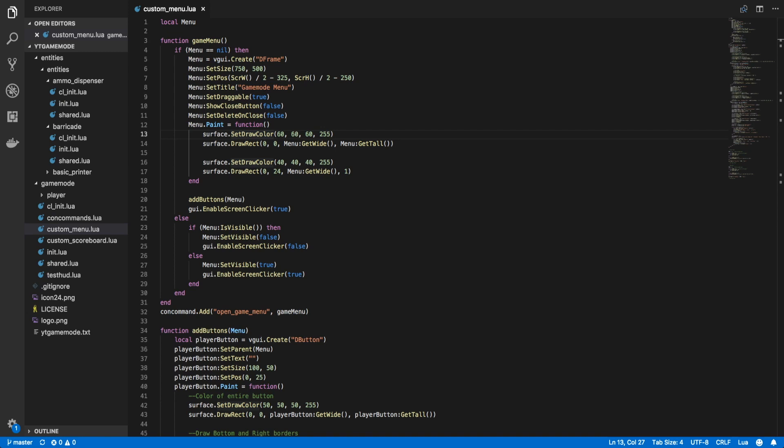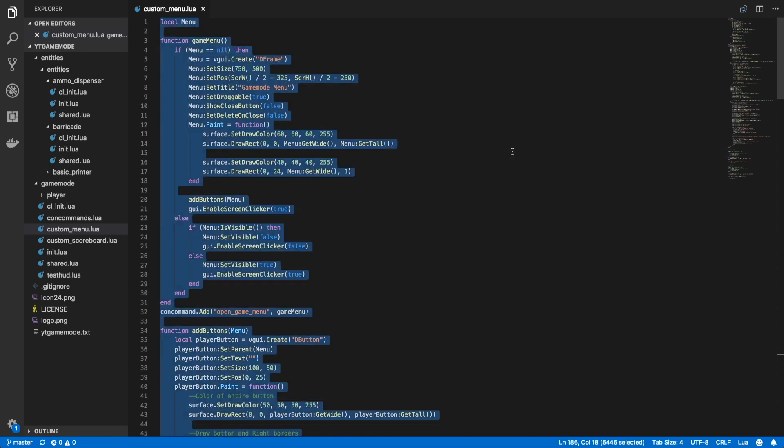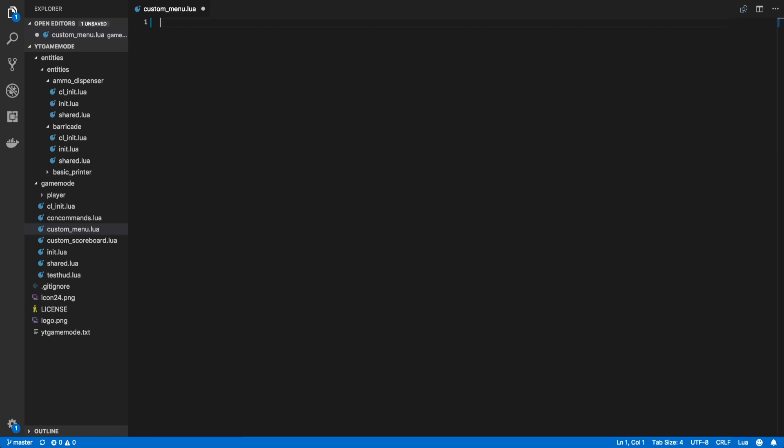Welcome back to Garry's Mod Game Mode Scripting. Today we are going to be recreating our menu to not only make it more performant but also prepare us for an inventory system we'll be making a few episodes from now. For this we only need the custom_menu.lua file, so go ahead and get that open. The first thing I want to do is simply remove everything, because I think it'll be a lot easier to start from scratch and most importantly it's good practice.